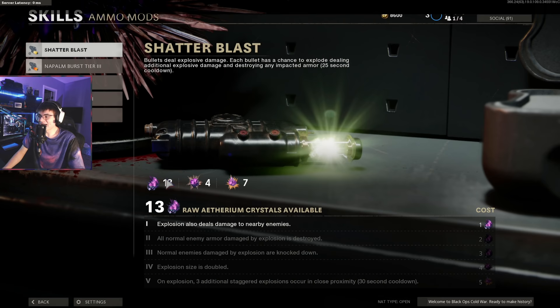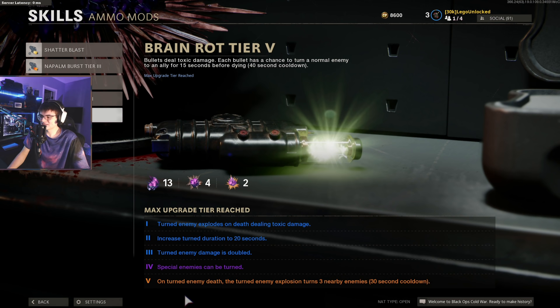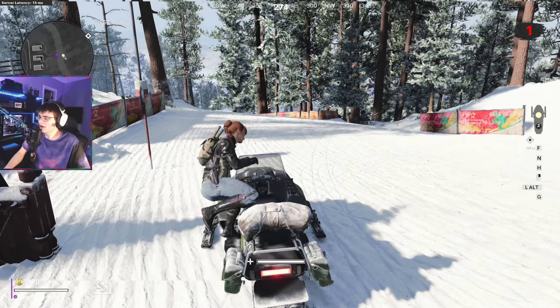Let's go ahead and buy it — four refined ethereum crystals, which is a lot. Tier 5: on turned enemy death the turned enemy explosion turns three enemies. Let's go try this out, see how it is, see if we wasted our money on this and if we should have bought a perk instead.